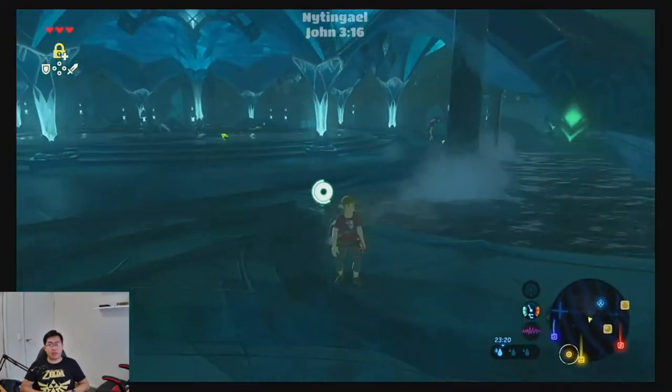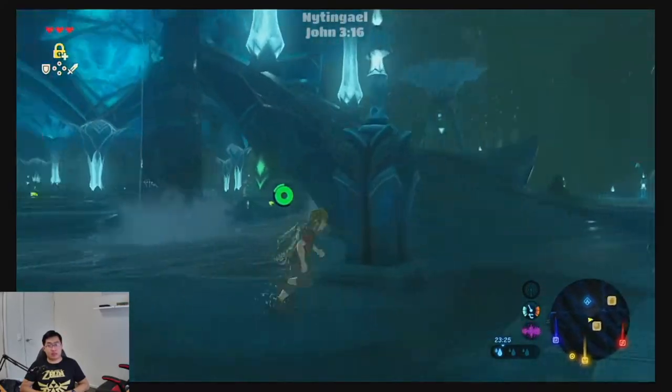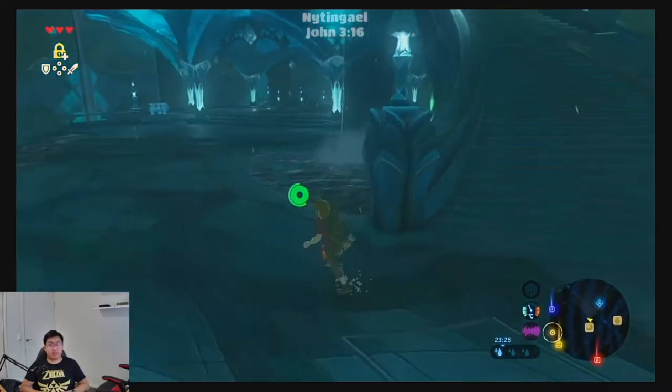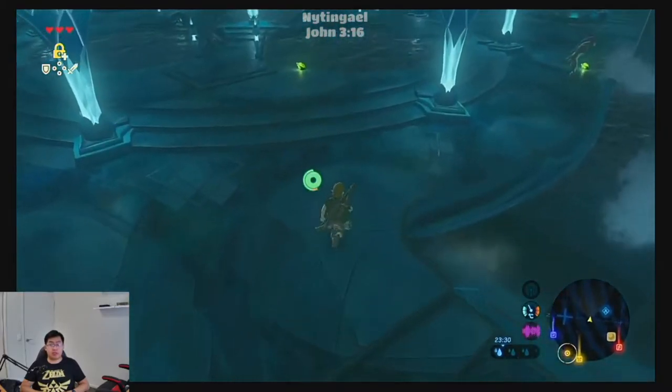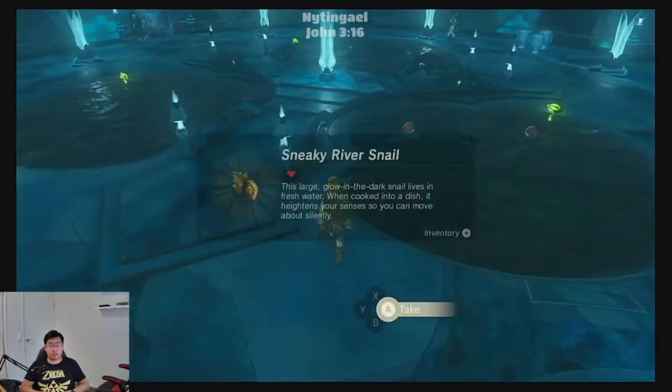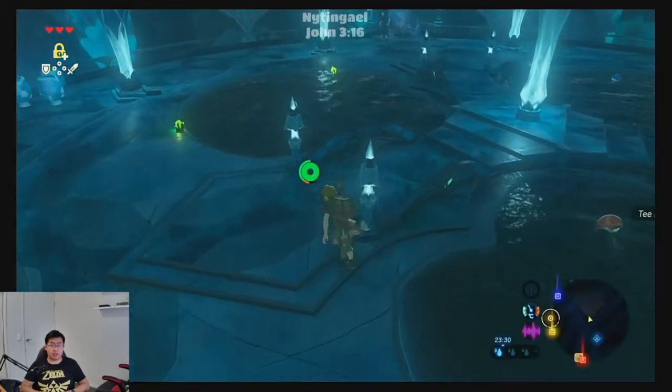If we go up these stairs, it will lead us into a cutscene into the throne room, but we're not going to do that just yet. We're going to pick up some sneaky river snails right over here - these are the glow-in-the-dark green ones.